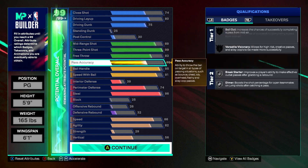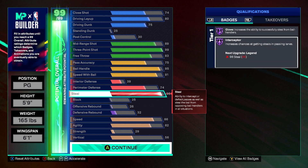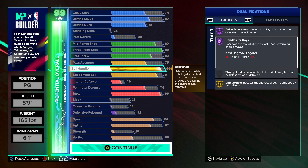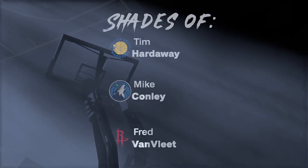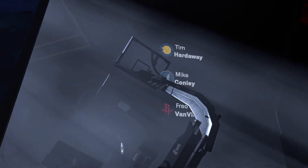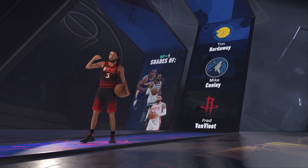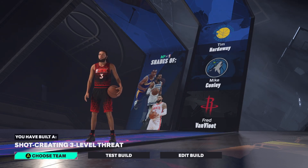Y'all do get the plus-five Cat Breakers too. What I'd highly advise is add three to your steal so you have a 99 steal — you'll get Legend Glove and Legend Interceptor. For the remaining two, add to your ball handle so you can have Legend Handles for Days and Hall of Fame Unplugable. The shades you get for this build are Tim Hardaway, Mike Conley, and Fred VanVleet, and the archetype name is Shot Creating Three-Level Threat.